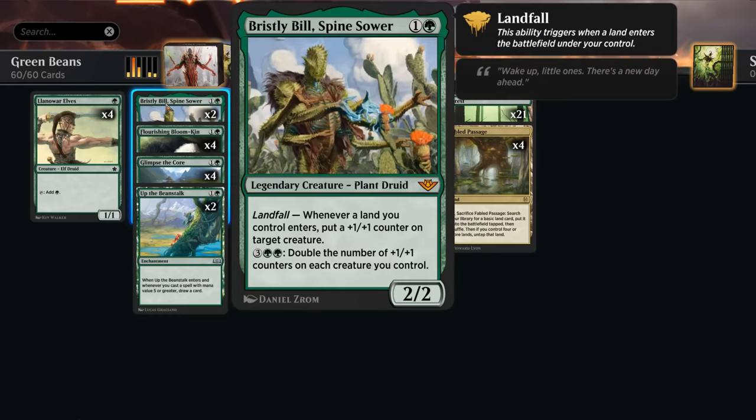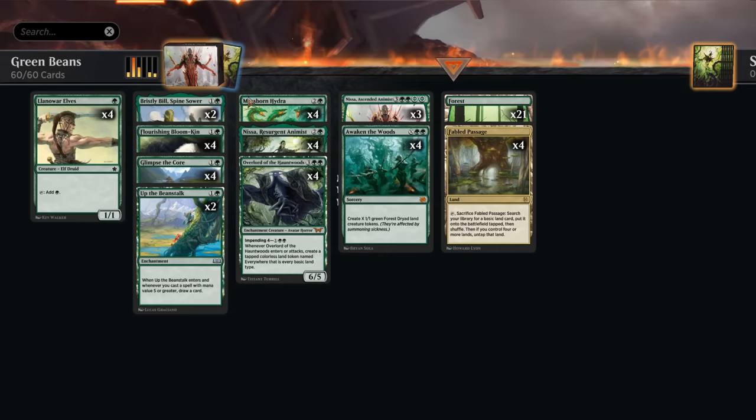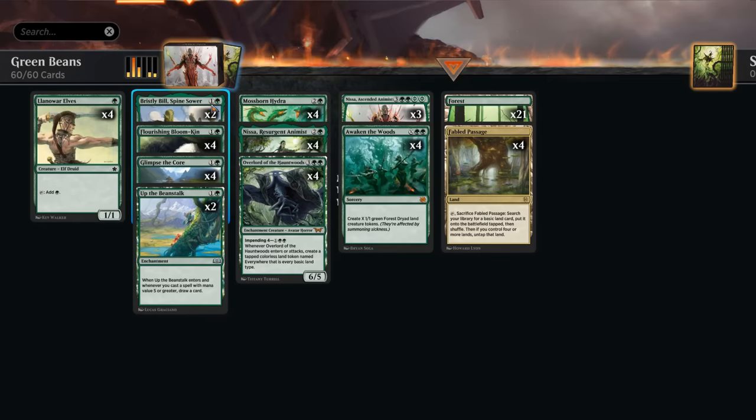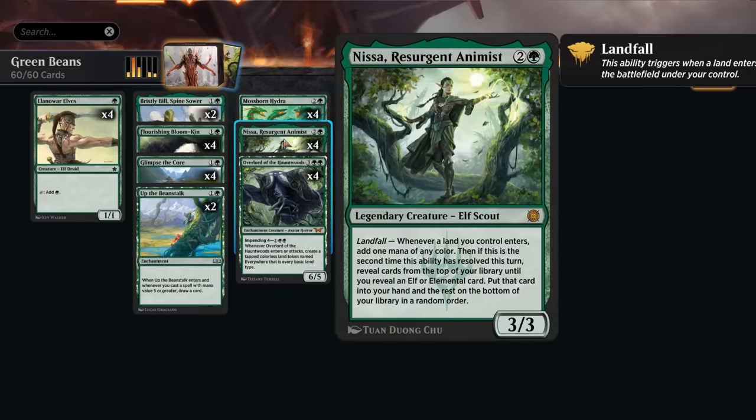Rounding out the deck, we've got a few more landfall cards. Bristly Bill gives us a single +1 counter whenever a land enters, but for five mana we could also double the number of +1/+1 counters on each creature we control — quite synergistic with Mossborn Hydra, as we can put the counter from Bristly Bill on the hydra with a landfall trigger before doubling it. The five-mana ability can also be quite deadly.